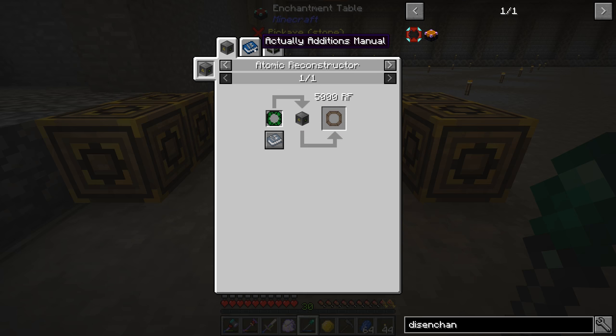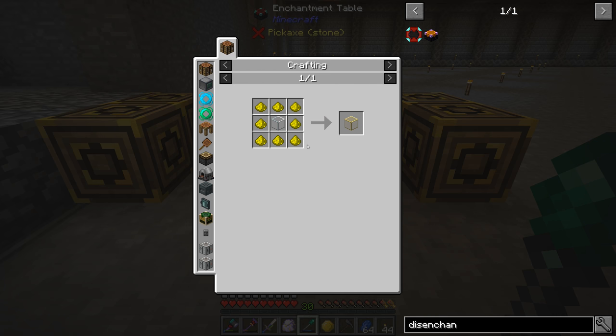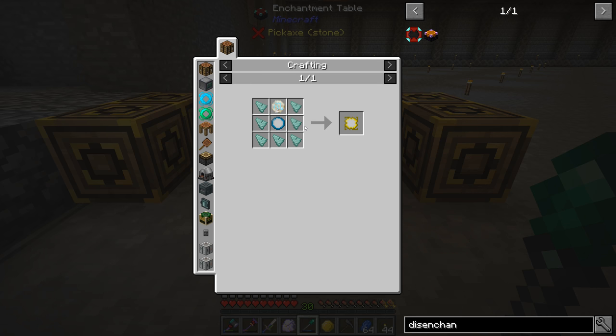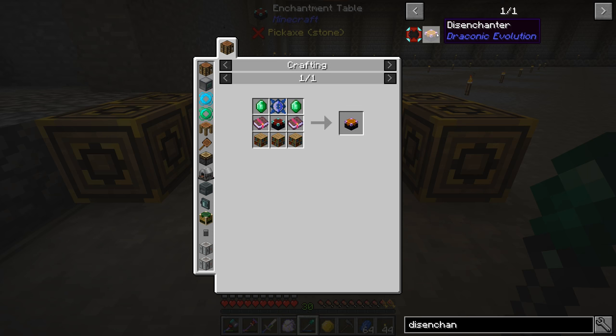So that sounds like something we can do, provided we can get all the pieces. The lens is obtained through the thermionic fabricator — we need glowing glass, which is easy, and then a mana lens of influence. That requires a rune of air, which means we have to make a runic altar. So this is making the Draconic disenchanter look a little more favorable actually.